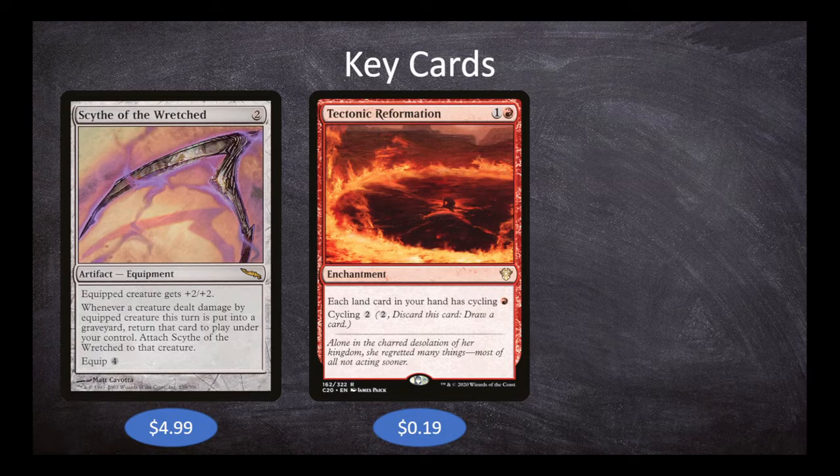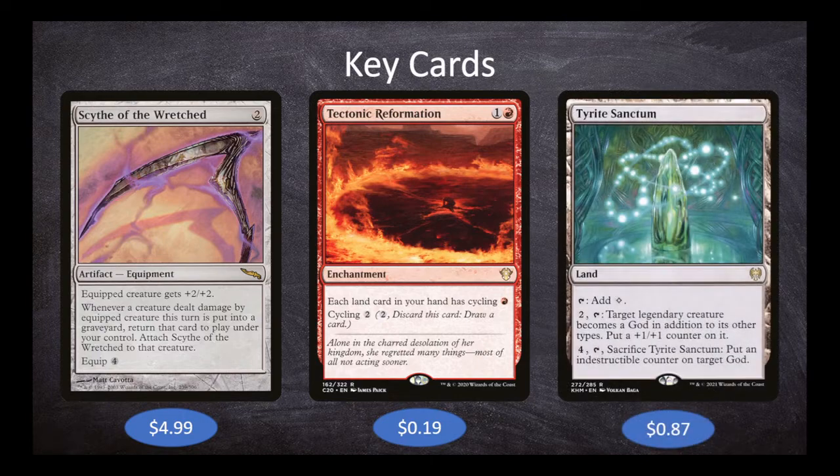And finally, we have our last key card — Tyrite Sanctum. In mono-red it is incredibly difficult to find ways to make creatures indestructible, and Tyrite Sanctum does exactly that. It's a land that taps for colorless, and you can pay two and tap it to target a legendary creature — it's going to be Ashling — making her a god in addition to her other types and putting a plus one plus one counter on her. Then you can pay four, tap, and sacrifice Tyrite Sanctum to put an indestructible counter on target god.